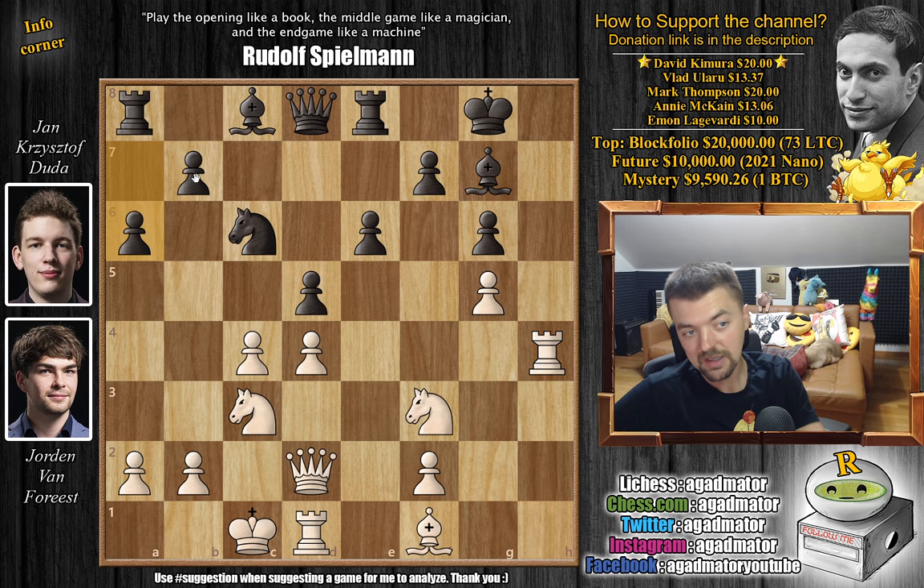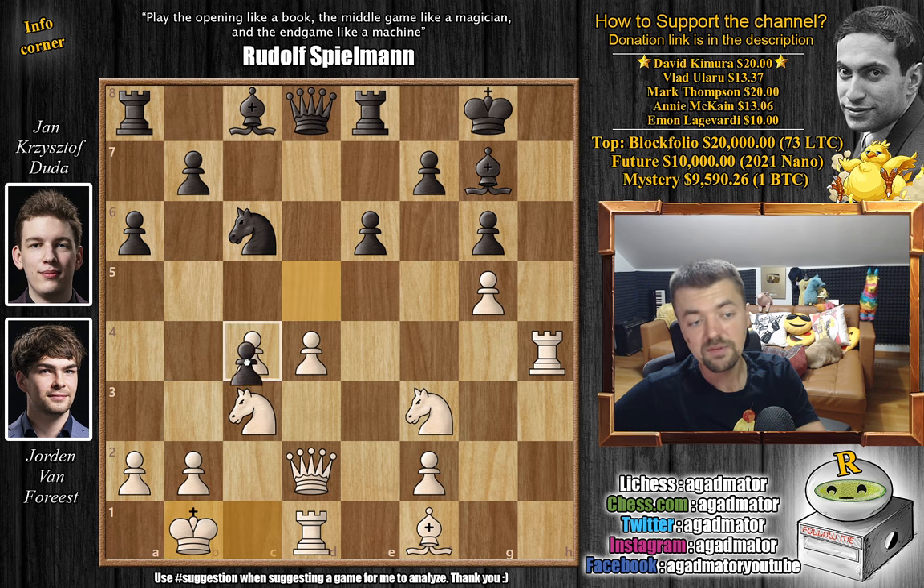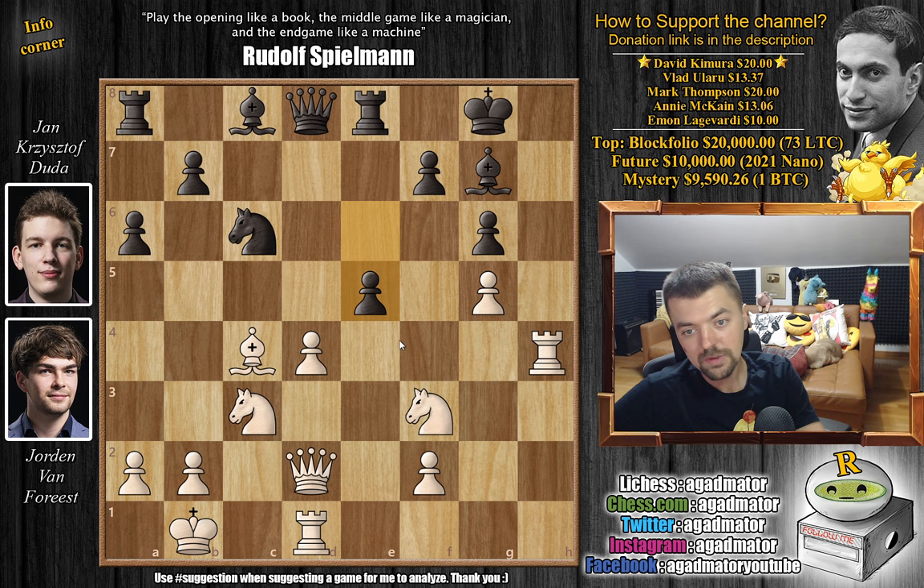We have a6 controlling the b5 square, and now King to b1, getting the King away from that c-file that's about to open up. We have d captures and c4, Bishop captures, and now Duda finally opens up the position with e5. One interesting idea is d5, where both players would get a nice passed pawn. For example, if Knight d4, we play Knight captures, e captures — now White has a passed d4, Black has a passed pawn too.